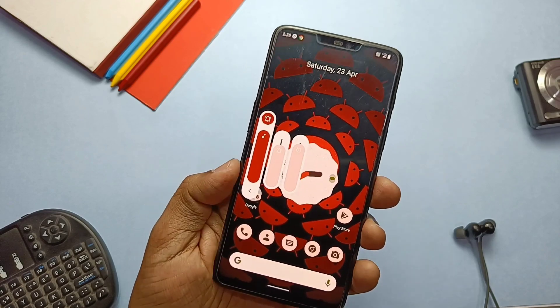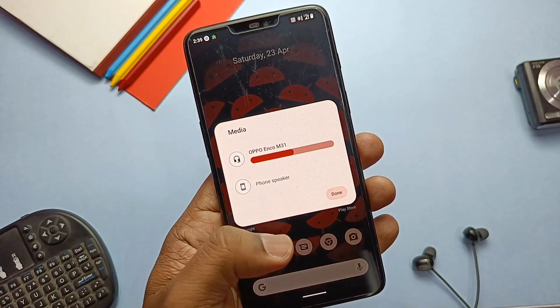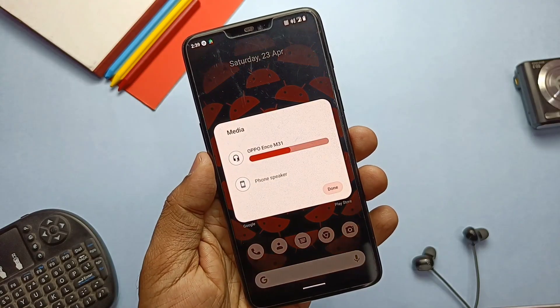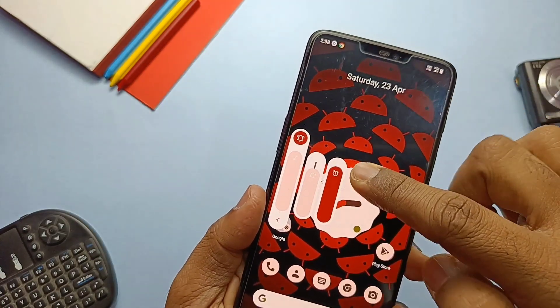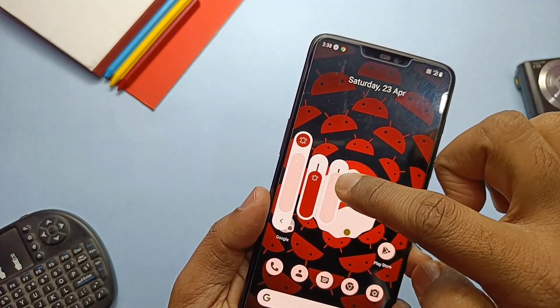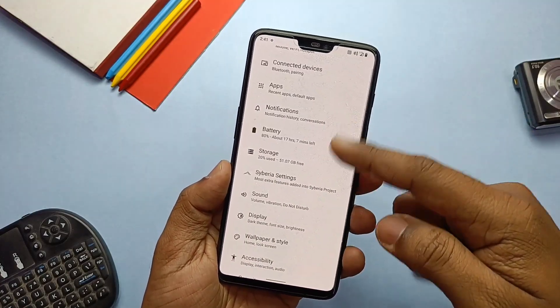Sadly, there is no option for changing per-app volume in the volume panel and sound settings, as seen in other ROMs like Awaken and Pixel Experience. You can also see some new highlight color of the volume panel only when you access a specific slider. In the last update we saw the Moto audio mod, but at that time no tunables were found in the Dolby settings.